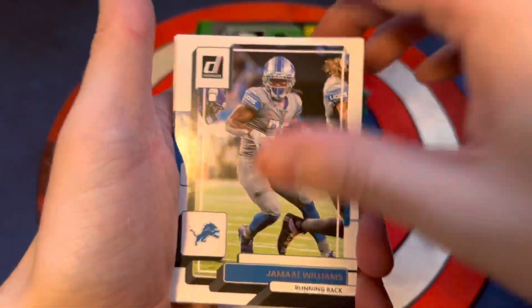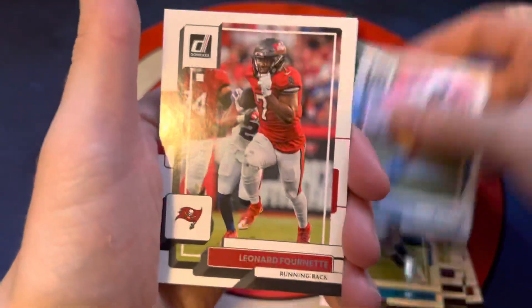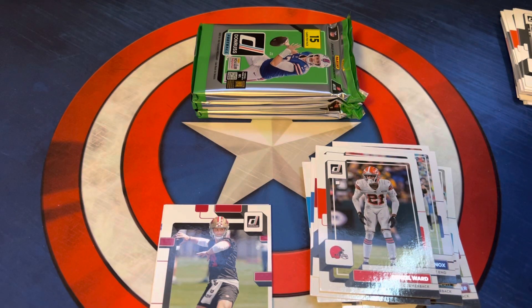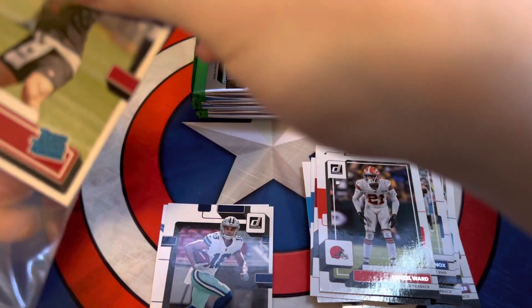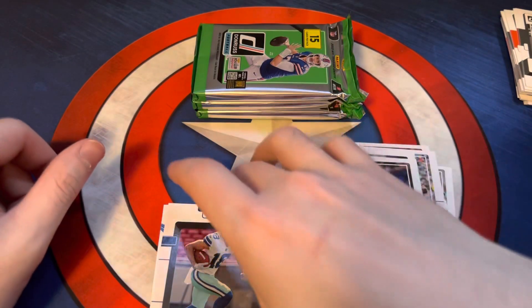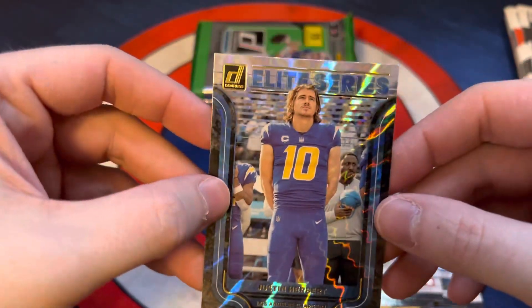Pack number three, come on downtown. We got John Williams, Michael Dittman, Jake Plummer, Josh Allen, Zach Wilson, Joe Burrow, Michael Parsons, Dawson Knox, Jeremy Chin, Jerry Tillery, Leonard Fournette, Genzo Ward. We got a Brock Purdy rated rookie - let's go! That's a good hit right there. I don't usually sleeve up cards right in the middle of the video, but this one deserves a sleeve immediately. We had a Brock Purdy rated rookie, and then Jalen Tolbert rated rookie, and a Justin Herbert elite series.